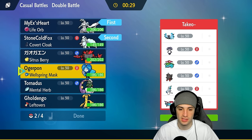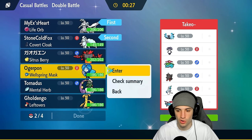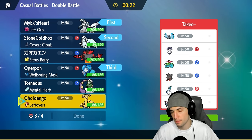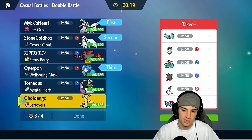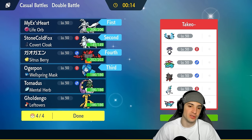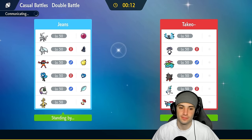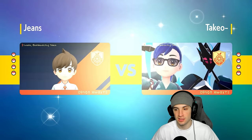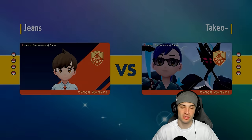I'm going Ogerpon in the back, and Incineroar — I just think that squad is so good with Intimidate and Knock Off. We're leading Kyurem again alongside Ninetales. Looking to do the same thing: set Aurora Veil, maybe go Helping Hand Tera Blizzard for big damage. They end up leading Necrozma and Indeedee, so I could see Follow Me pop out here. Necrozma looks so good — it's Psychic/Ghost typing, same as Lunala.